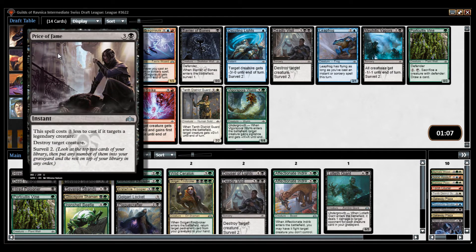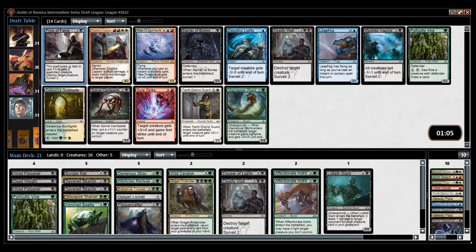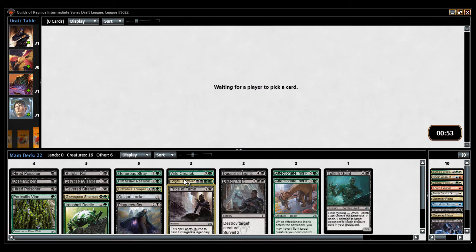Price of Fame — nice. It's basically a Deadly Visit, but strictly better in almost every other scenario. If we can reload Rhizome Lurker and Worm, I will replace one of those. Yeah, Price of Fame is great!